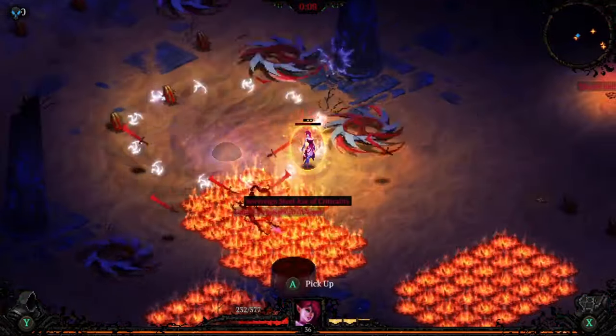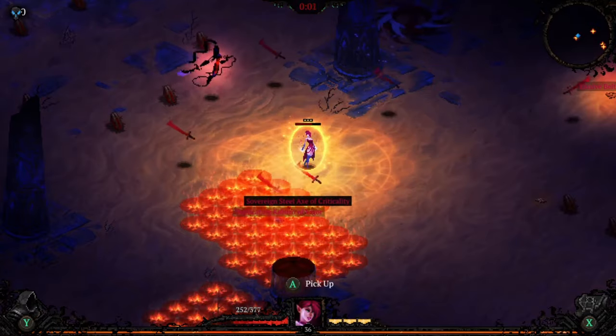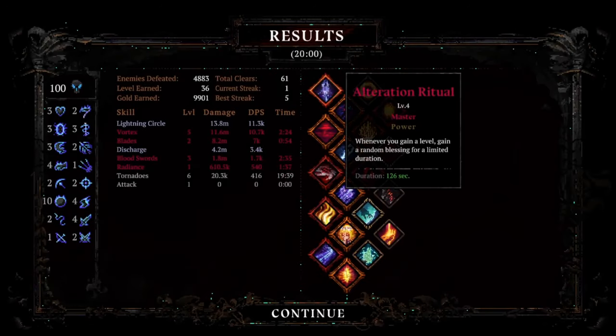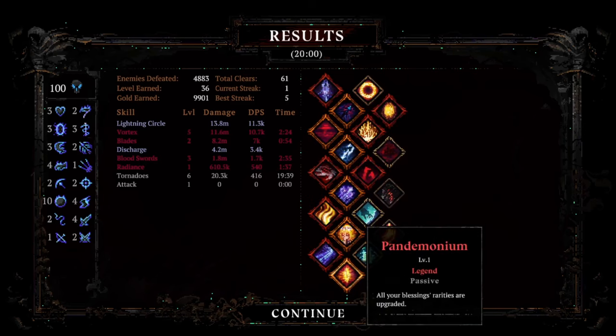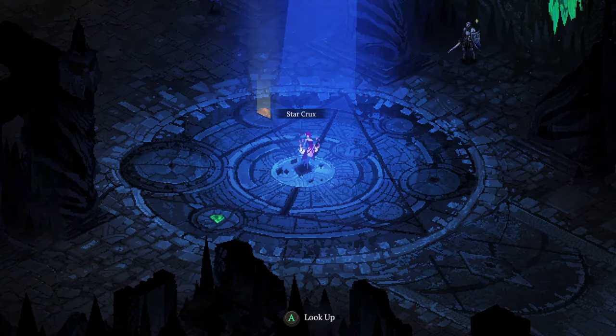There we go, ladies and gentlemen — Dash Maris finally conquers Darkness 100. Really cool build. Requires quite a bit of endgame gear to really get going. But as you can see in the end, the Lightning Circle doing 13.8 million, Vortex doing 11.6 million — those two are really doing most of the damage. Blades actually coming in and doing some big damage for us too, so maybe we should have leveled that up more. Discharges, the other Lightning Balls, were helping out as well. We did get a few Legendaries there, but the Fates were really helping out. Thanks to everyone who's been tuning in — consider hitting like and subscribe.